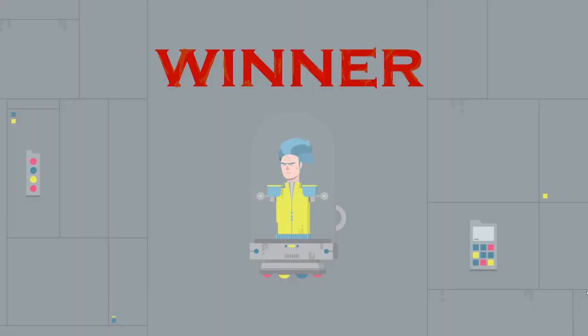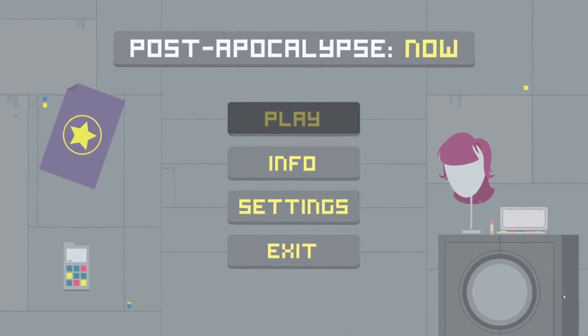And there we go — layer one. To complete the gameplay loop, back to the main menu. Thank you.